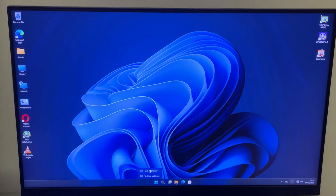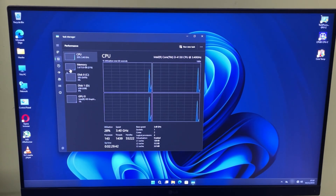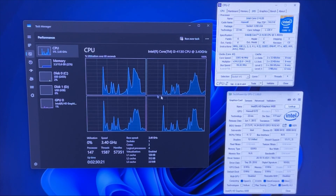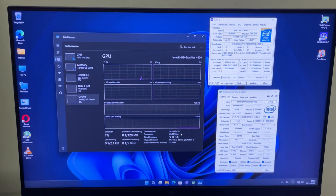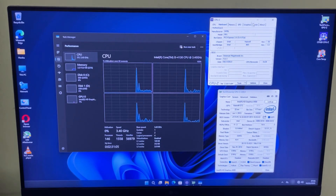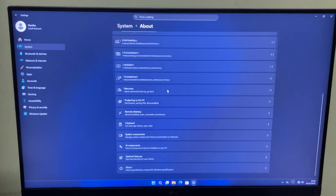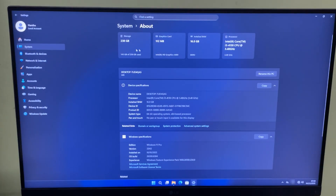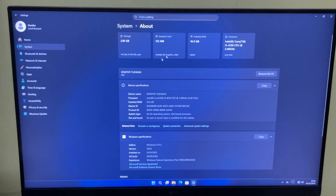On one side, we have a gaming PC installed with the very old low-end Intel Core i3 4th generation 4130 processor, which is a two-core, four-thread CPU clocked up to 3.4 GHz. It also comes with old-school Intel HD 4400 integrated graphics, which supports up to DirectX 12. This PC is installed with 16GB DDR3 RAM on dual-channel, and it's running on the latest Windows 11 25H2 build — based on x86-64 architecture.